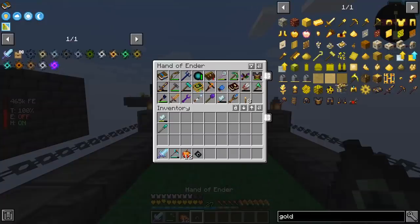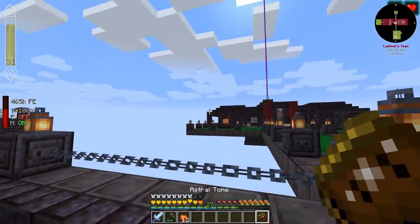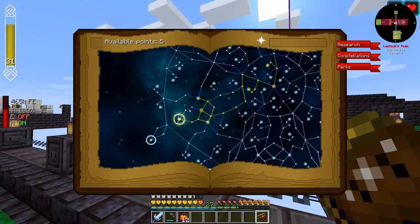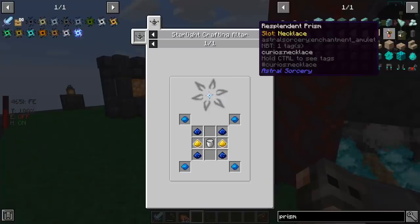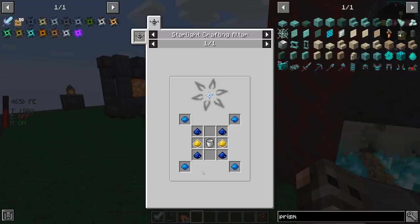If you guys remember last episode, we did manage to get a few perks from Astral Sorcery, and with a lot of buildings that I did, I think we should be able to get a little bit more. It goes higher than 30. We increase armor and life, and right now we are at green hearts. There's also a pendant that we want to make, and that should give us extra buffs. It does require a shifting star.